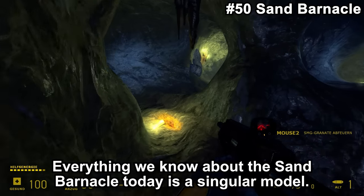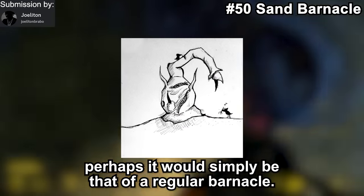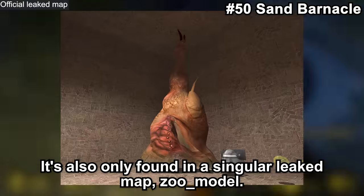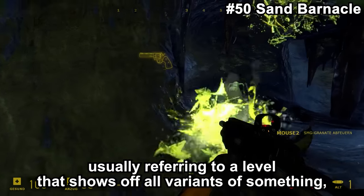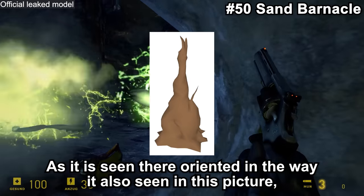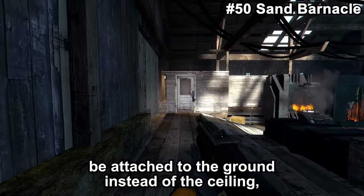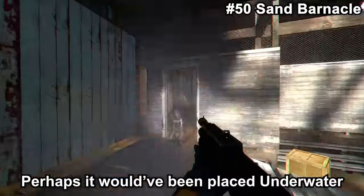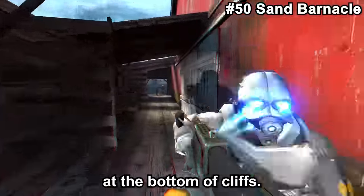Everything we know about the Sad Barnacle is a singular model. It is unknown what its behavior would have been — perhaps simply that of a regular barnacle. It's only found in a singular leaked map called Zoo Model. In game development, 'zoo' usually refers to a level that shows off all variants of something — in this case models. As it is oriented in that map, it can be assumed it was to be attached to the ground instead of the ceiling. Perhaps it would have been placed underwater to pull the player down, or maybe just seen at the bottom of cliffs.